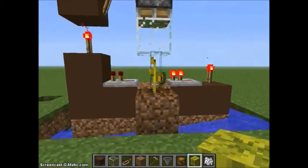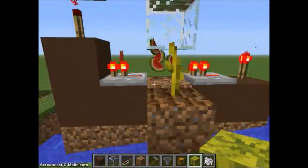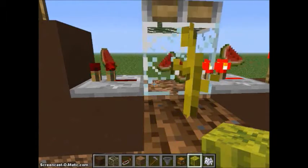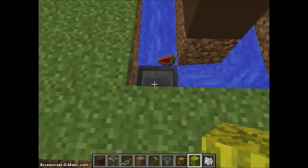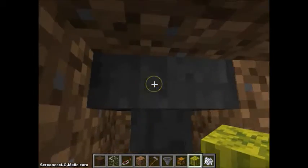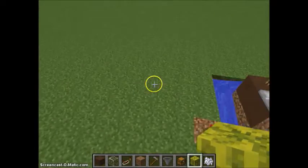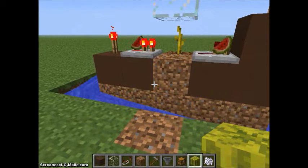The water feeds them to the hopper. The hopper collects them. I'm in creative mode and I forgot to do the whole underground thing. So the hopper feeds them to this chest, and you get your melons. You guys can do this with hoppers, and with hoppers you'll get it more often, most of the time.